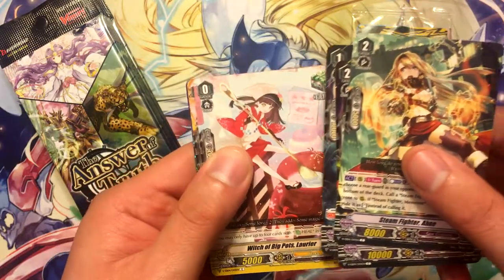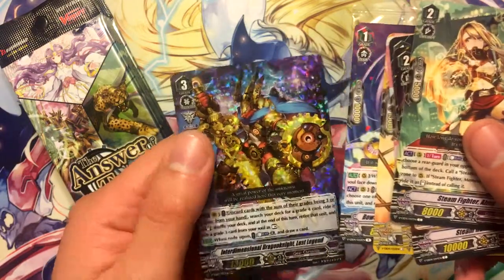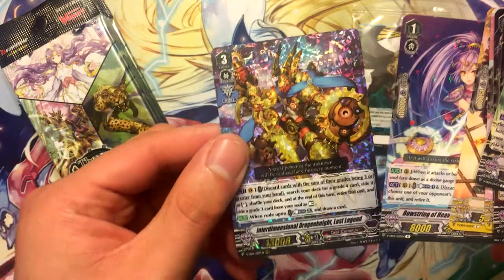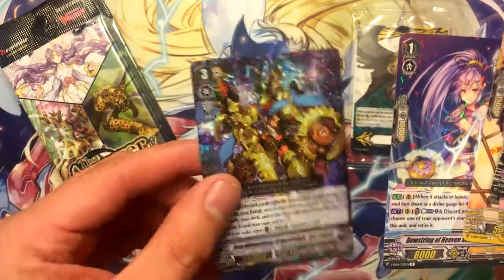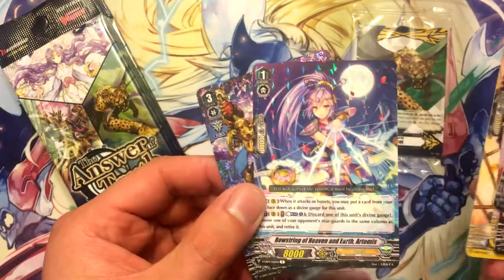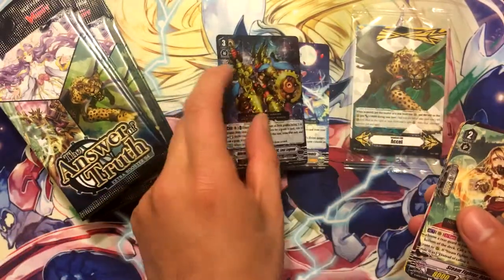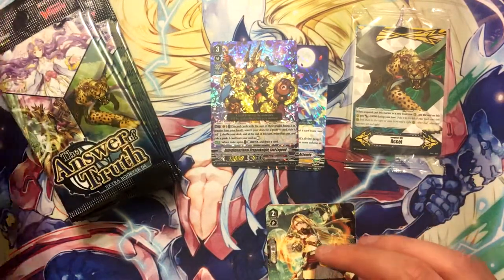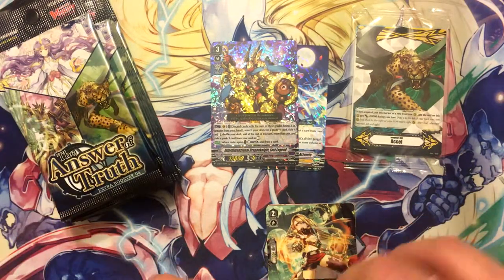Starting off with a triple rare — Interdimensional Dragon Knight Lost Legends, sweet! Now I just need two more of these and then Bowstring of Heaven and Earth Artemis. That's awesome, kicking off the box opening with exactly what I really wanted. I just need two more of those, which I highly doubt there's another one in this box.